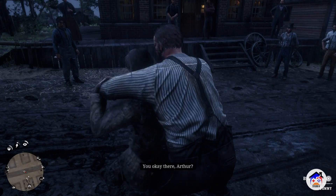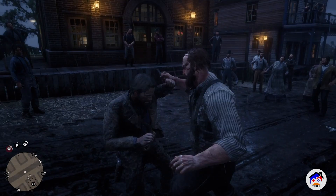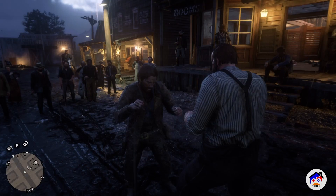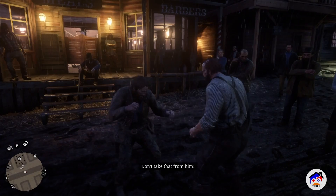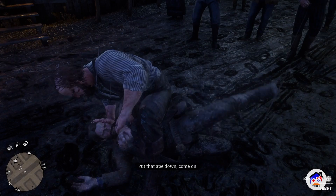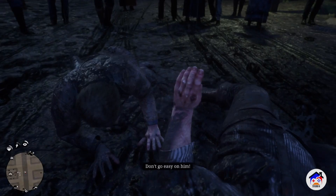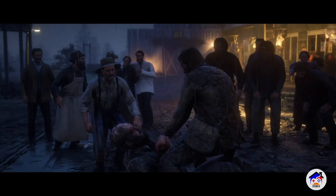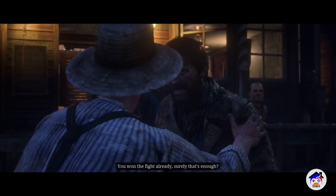Get off of me, you big bear. You son of a bitch. Let's go, Arthur. Make it real. Come on, don't take that from him. Stop playing with him, Arthur. Break free — why is he so much more powerful than me? Get off him. Kick him in the nuts. Beat the crap out of him. In your face — that's what you call me pretty boy for? You won the fight already, surely that's enough. What business is it of yours? No business, sir. But please, I beg you.